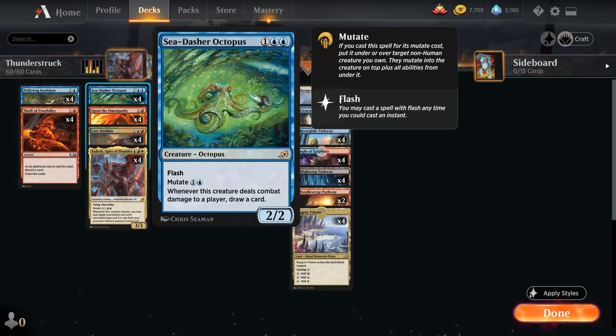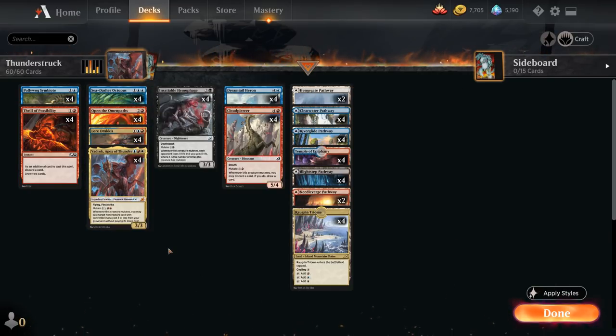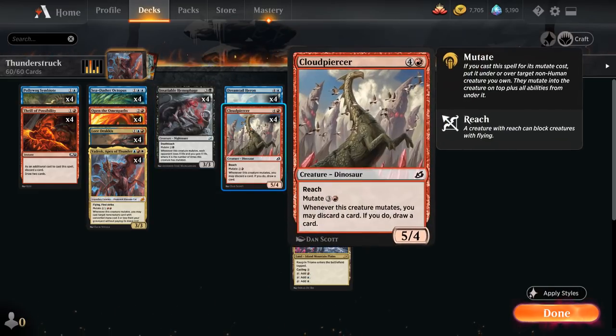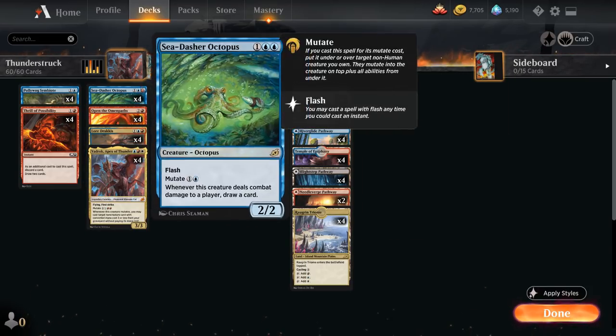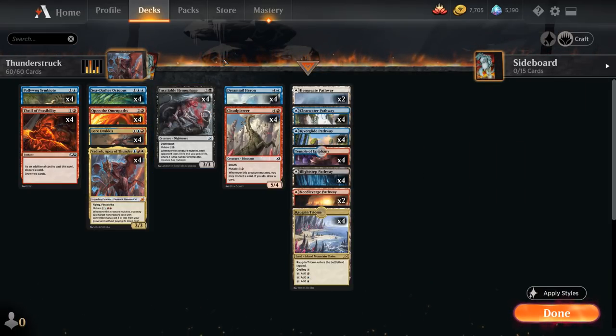We also have Sea Dasher Octopus as another cheap mutate creature — a 2/2 with flash that draws a card when it deals combat damage to a player, and mutates for just one and a blue, helping set up an early combo kill or providing card advantage as a standalone creature. Even if the deck doesn't combo off, we can still play a normal game plan with mutate creatures that synergize nicely, until we can set up our combo to win in one big turn.